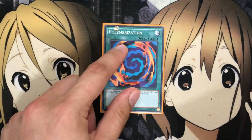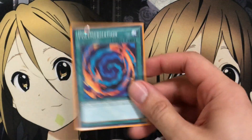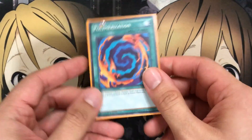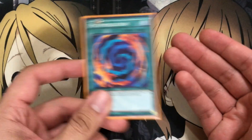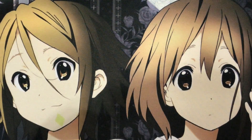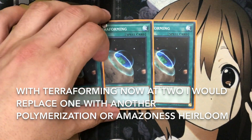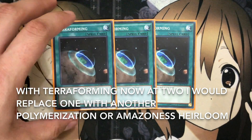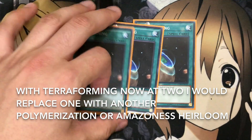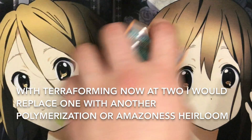I run one Polymerization — it's searchable, and running multiples isn't necessary since the fusion engine is a nice add-on but you still have other plays without it. With Terraforming, you can go for Fusion Gate, and if you have another Terraforming in hand, search out Village after you use it so you have that to rely on once your big fusion monster is out.